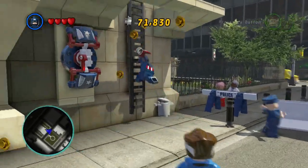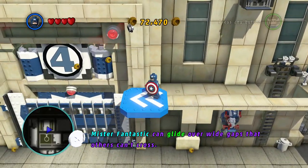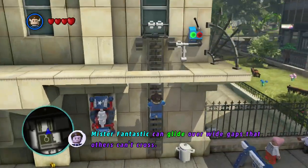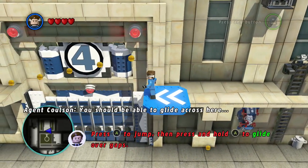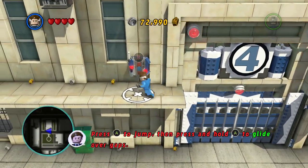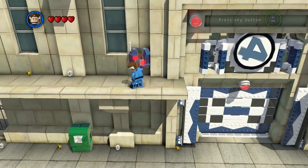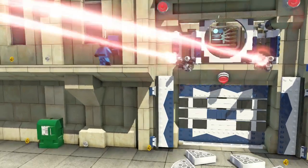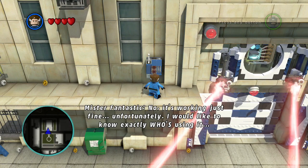It's like anything - you're getting new characters to play with all the time, you're kind of having to learn what their abilities are. So Mr. Fantastic's got to glide over here using his skills. You should be able to glide across here. Let's pull that button, open the doors. Oh dear, it scared the news people away anyway. Another system on the blink? No, it's working just fine. Unfortunately.